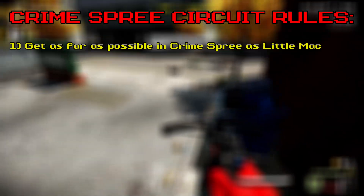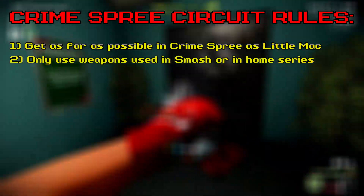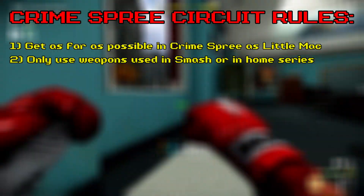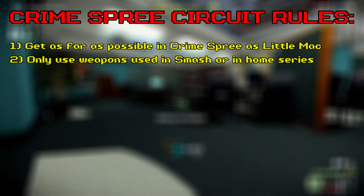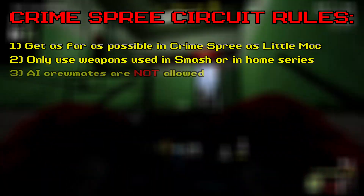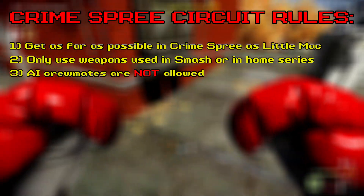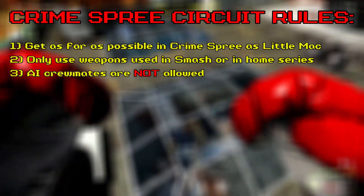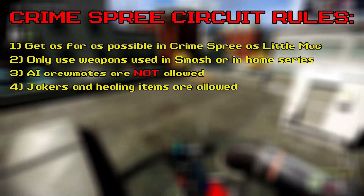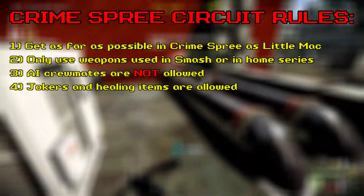The objective is to get as far as possible in crime spree using the Little Mac build. We are only allowed to utilise weapons that either the character uses in Smash or within the walls of their home series. However, things start to deviate a bit here compared to the last two. In this one, I'm taking a monumental risk and saying that AI crewmates will not be allowed for this run. To make up for this however, healing items and jokered cops will still be on the table, because this run would be nigh impossible otherwise for reasons I'll go into later.